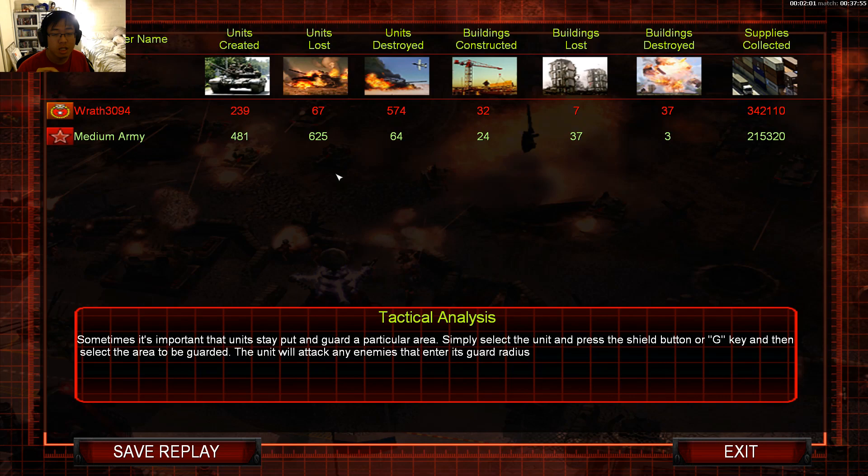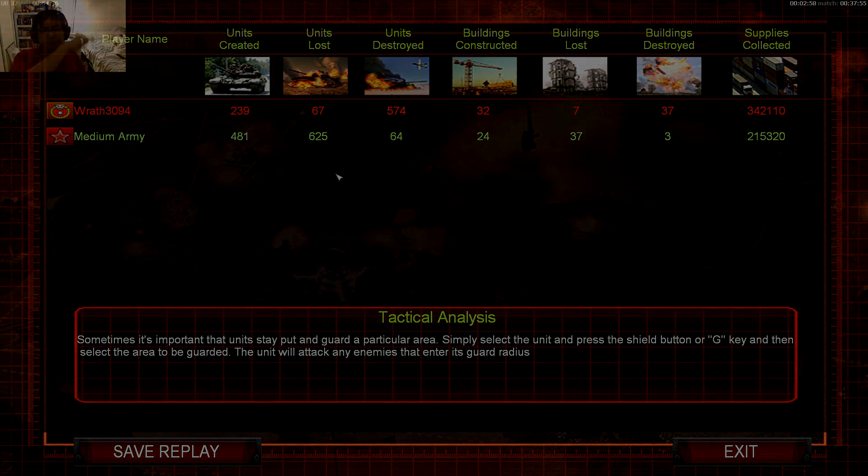I still enjoy what they offered for China — I just wish they made China a little bit stronger, because the USA is hands down probably one of the stronger factions you can play. We haven't even talked about the Russians or the ECA yet — I'm pretty sure they're nasty as well. But now guys, that's gonna be it today for the China showcase in Rise of the Reds Babushka's mod. Not much of a showcase really because I got my ass handed to me, but at least we showcased some of the cool stuff this mod adds for the Chinese faction. Stay tuned for the GOA showcase — if you enjoyed the video hit the like button, leave suggestions in the comments, and I'll see you in the next one. Peace.